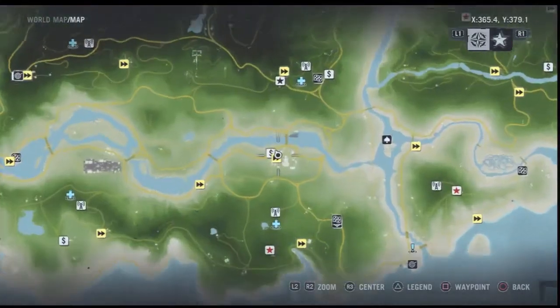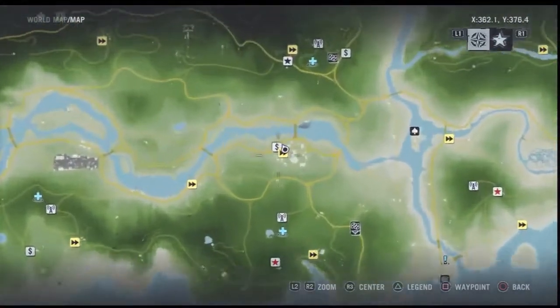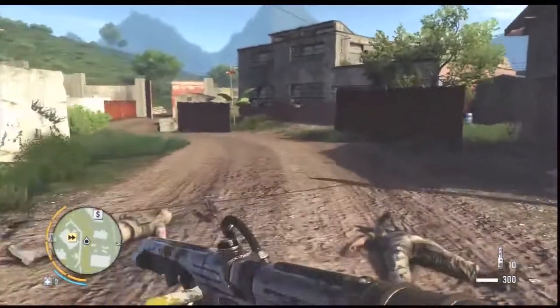I'm in this area right in the middle of the map - this is the compound. You can fast travel to it so it's easy enough to get there. Then we've got to move up to this little house here. If you haven't collected it yet, there is a little relic up there as well.